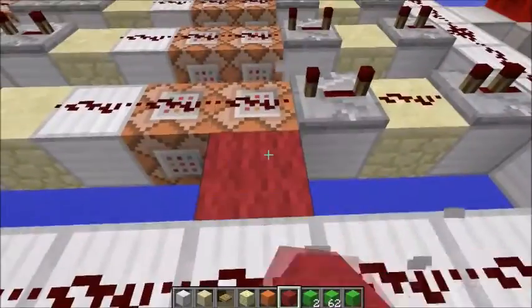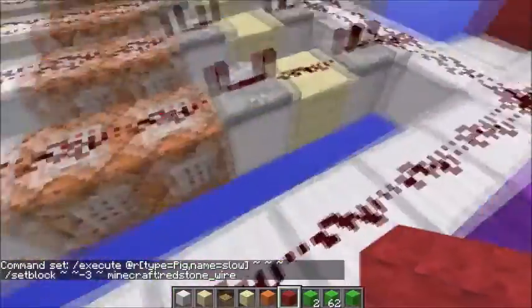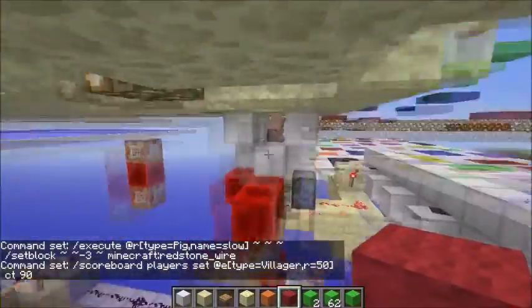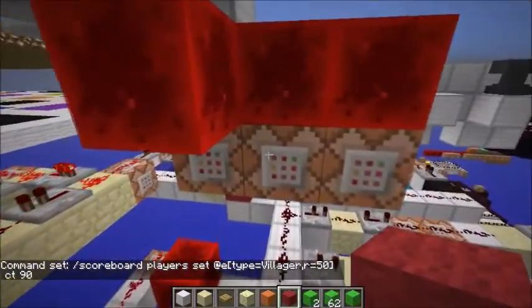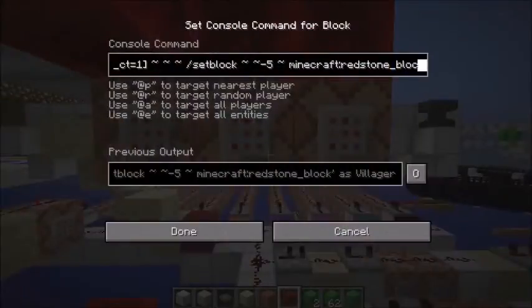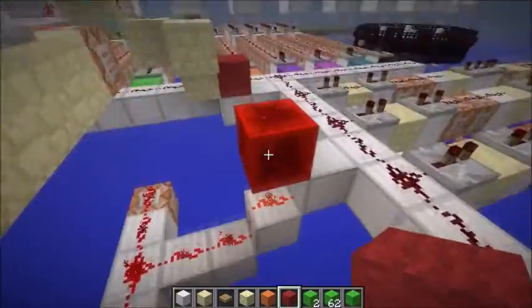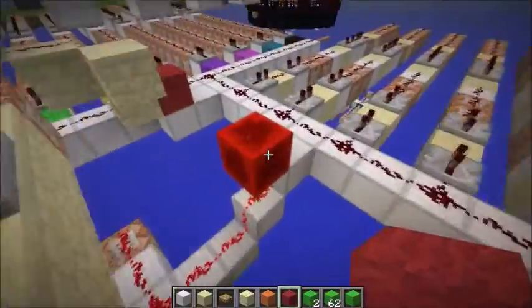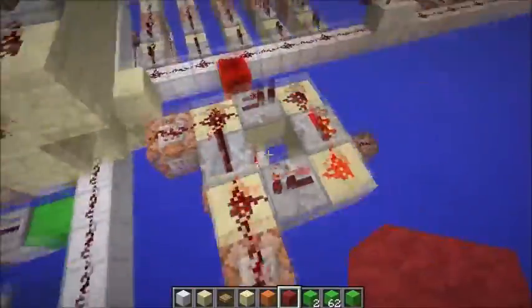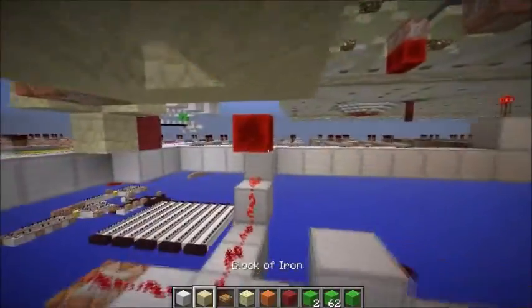This triggers one of these lines of command blocks, then sets the villager to a CT score of 90. So this command block will no longer constantly place the redstone block here, meaning that block will no longer be constantly placed.